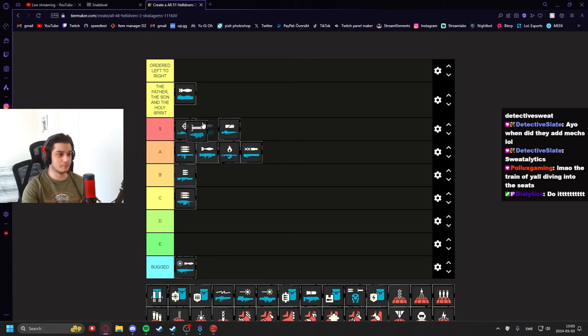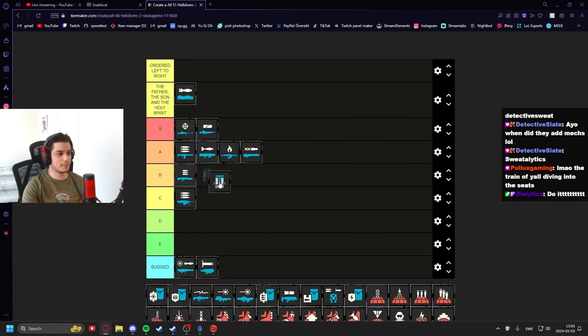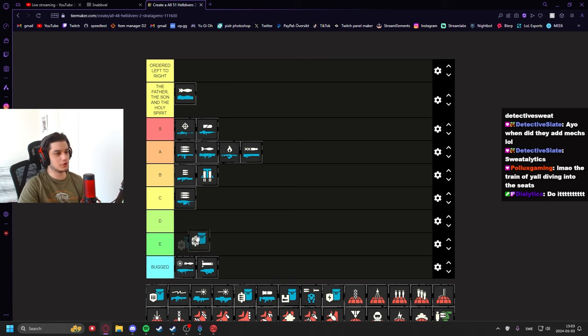The Spear is currently bugged — if the lock-on actually worked I would put it much higher, but as of right now it's placed low due to the bug. The Jetpack I'd put in B tier. It helps with mobility quite a lot, which is pretty good, but I personally don't use it as much as other backpacks.